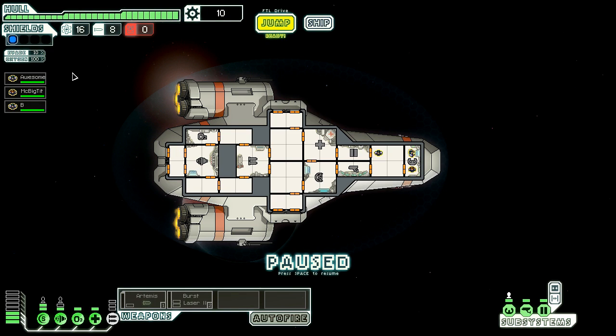I'm going to go ahead and pause the game so I can talk about the interface. This is our scrap right now — this is essentially money or upgrade material. This is the most important meter: Hull. This is your hit points, your life points. If this drops to zero, the ship is destroyed. Drone parts, missiles, and fuel. Every time you do a jump, you need to consume one fuel. Here's our current shield bar. We have an evasion percent, which is controlled by your engines. And then we have an oxygen percent, which is controlled by your O2 supplies. Here are our crew — there's B, there's McBigTit, and there's Awesome. Awesome's at the helm. This is our reactor — we have three spare energy available, which we can put into our weapons.